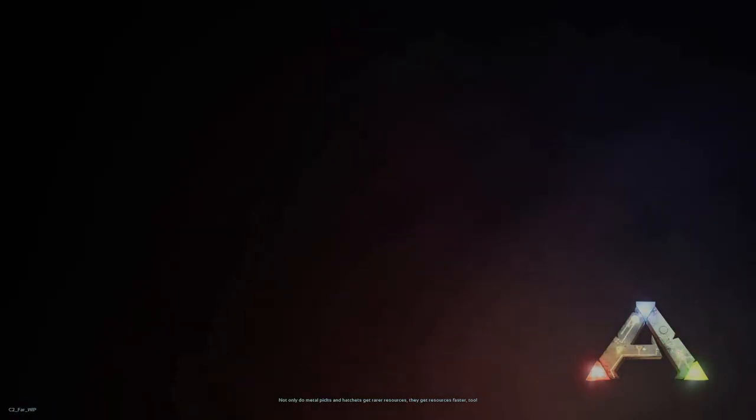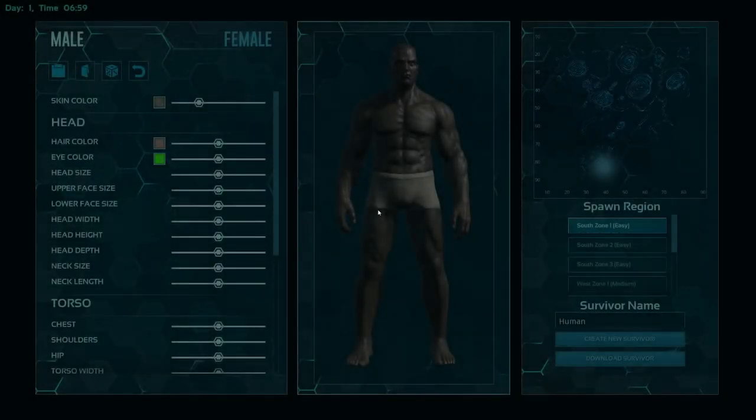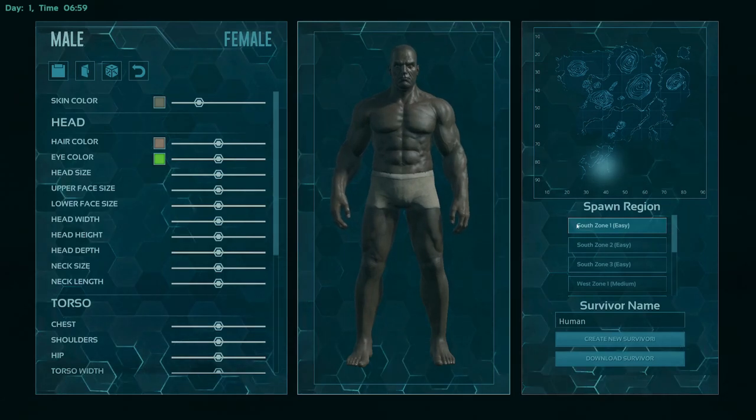Diving straight in, the first thing you're going to be greeted with is the character creation screen. I'm just going to blitz past this — if you want to create a character and do that and then come back to the video, go ahead. We're going to start in South Zone 1.